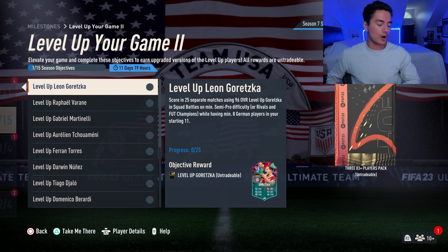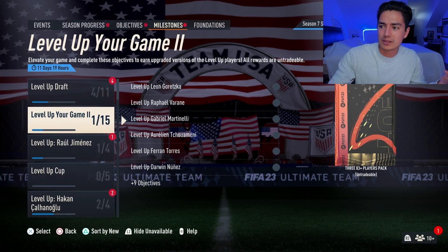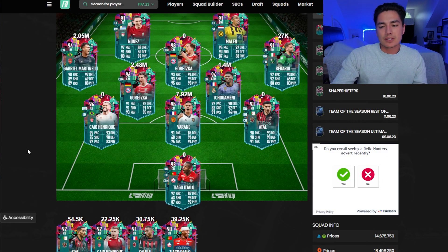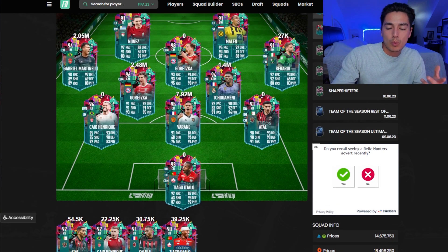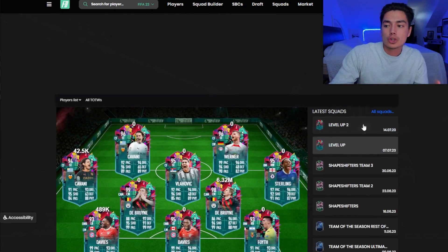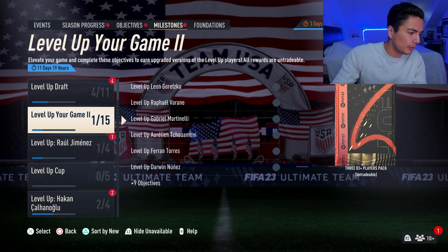That's my take on level up cards. A lot of fluctuations — Darwin Nunez was crazy, and a lot of them moved a good amount. I want to mention as well: maybe later in the week, investing in someone like Juan Cuadrado from Level Up Team Two. We saw some of the lower budget Level Up Team One guys go up in price, maybe because they're also usable as fodder. Maybe on Thursday, before Juan Cuadrado goes out of packs, I'll buy him.